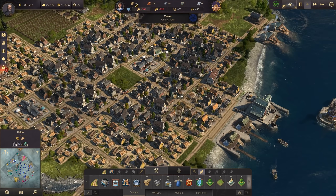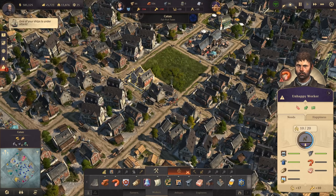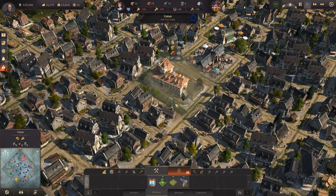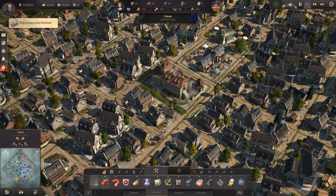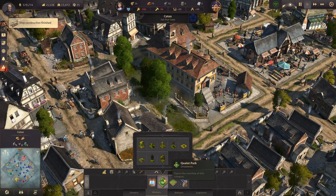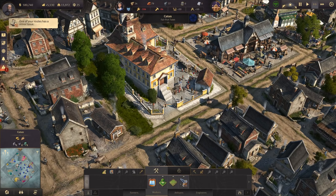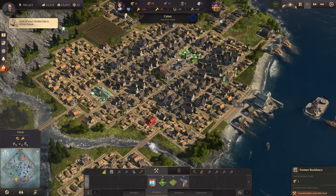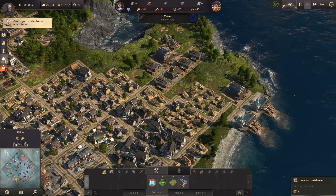Another thing we have in Catan right now is the workforce problems — we are at 250 workers. What I'd like to do is get rid of workers, but only temporarily. We're going to upgrade a few more of those guys as long as I still have some timber, and then I'll add a school, which is something they still need. The higher the need, the more workers will live here. The school also just looks very nice, and we might add some ornaments — trees around the school, a little playground perhaps. As we can see, the worker workforce is increasing, from 110 to 94, so we helped a bit there.